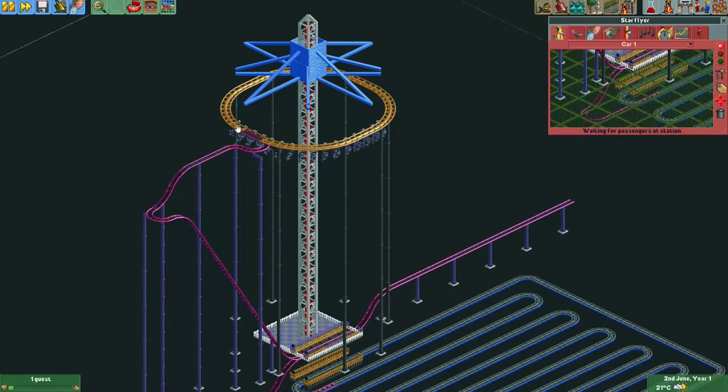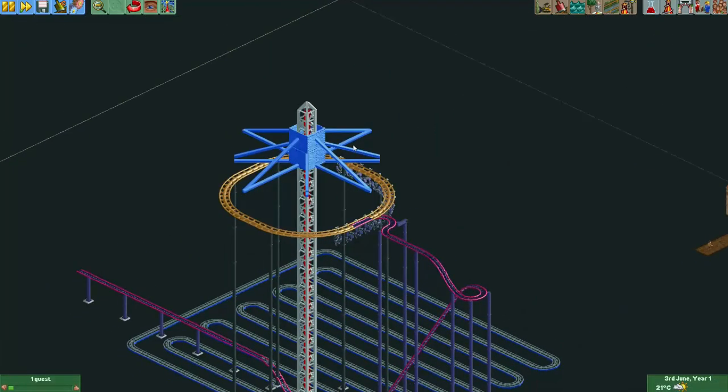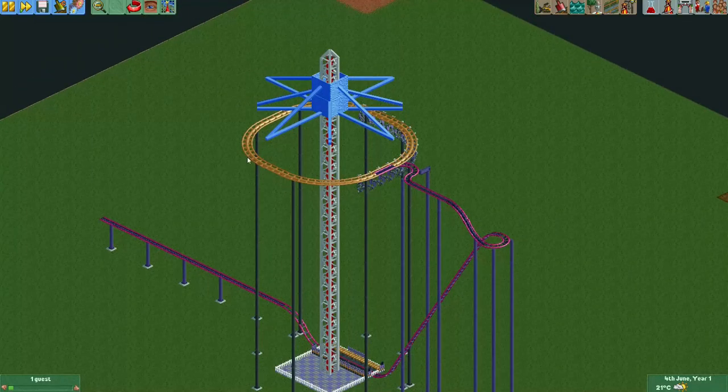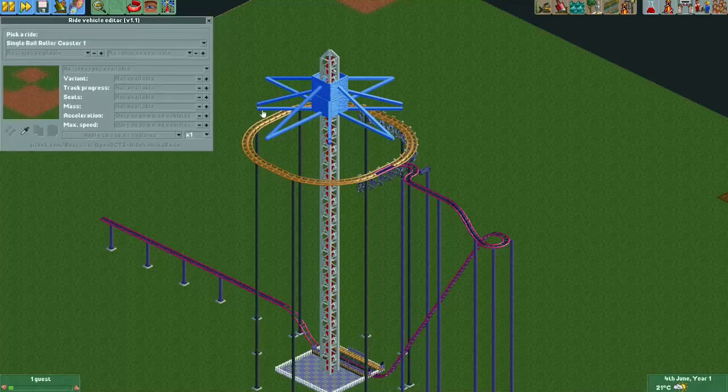The train is now waiting and what we can do now is space out these cars on the track so that it looks like each car is suspended on one of these arms. For that we're going to need the ride vehicle editor plugin - I'll leave a link to it in the video description. Here in 'Edit Ride Vehicles' I'll select 'Star Flyer' and now I'm just going to move all these vehicles so that they're either under an arm or exactly in between two of these arms. This can be a little bit finicky but I'll try to do it as well as possible.